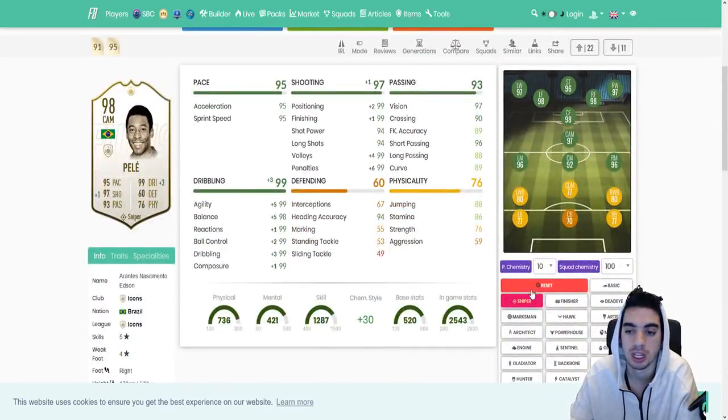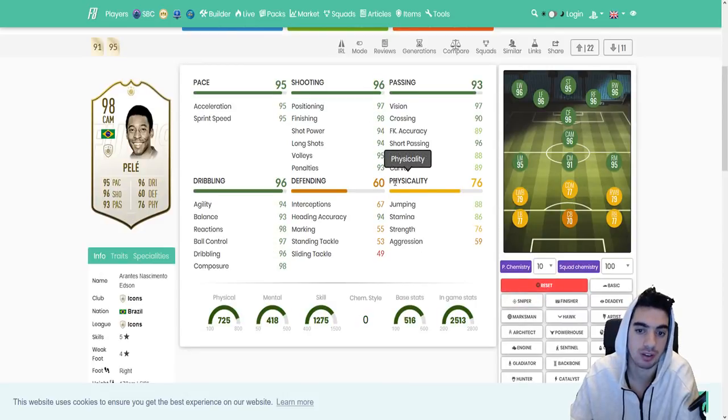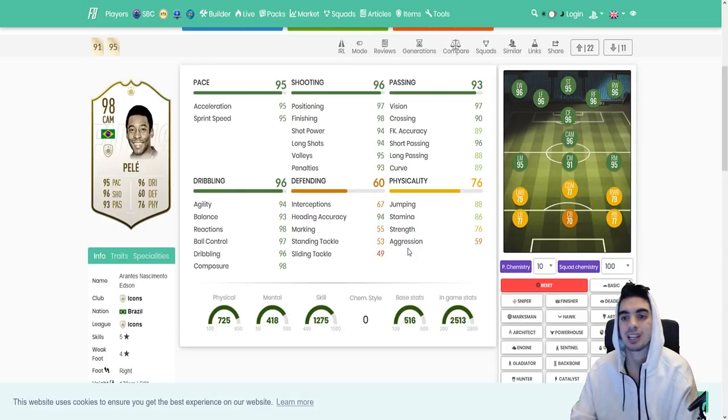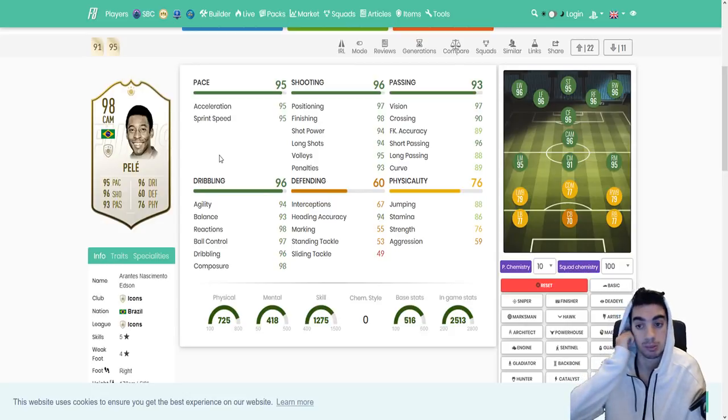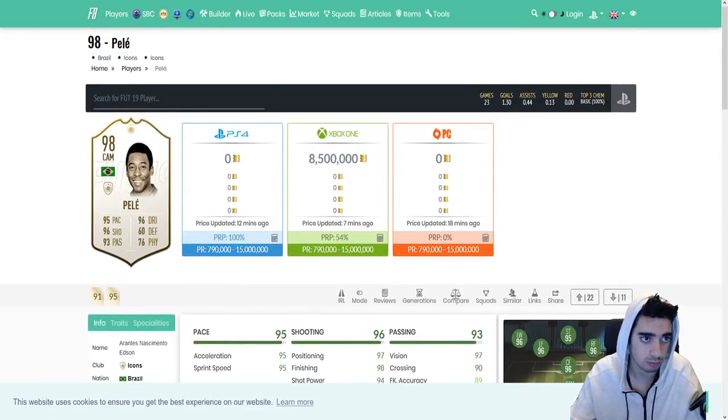Pele's card looks awesome — he's basically the perfect card. The only thing he's obviously missing is physicality, but in this year's game, if you have stats that make up for the physicality loss, it doesn't matter as much. Neymar is not necessarily a physical player, but he's probably one of the better players in FIFA 19 because of the game mechanics. Pele has fantastic dribbling, fantastic pace, fantastic shooting, and fantastic passing, so he's obviously going to be a beast. He's a CAM, so you can make him a center mid, CAM, striker, or center forward — you can rotate a lot with him in your squad.